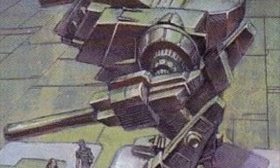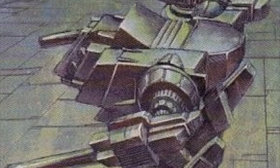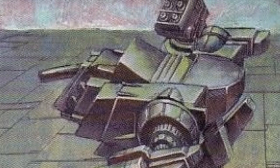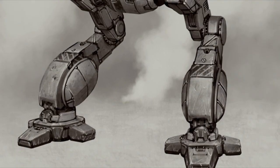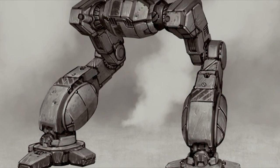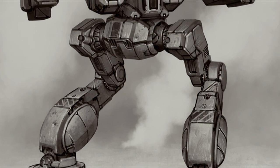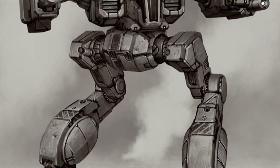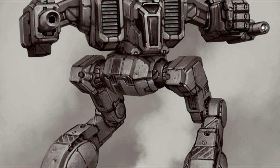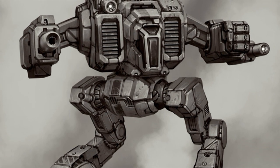This OmniMech makes use of weight-saving technologies in the form of an endo-steel internal structure, an XL engine, and 7 tons of ferro-fibrous armor. All of these allow the Shadow Cat to employ more pod space than the Ice Ferret, but at the expense of speed. To counteract this, the base chassis employs jump jets which can vault up to 180 meters in a single bound, and MASC, which enables it to move up to 130 kph in a burst. The prime configuration has a Gauss rifle, allowing it to easily defeat smaller opponents, often before they get into range. A couple of ER medium lasers back it up, and an active probe gives it the ability to detect hidden units, making it a capable scout.